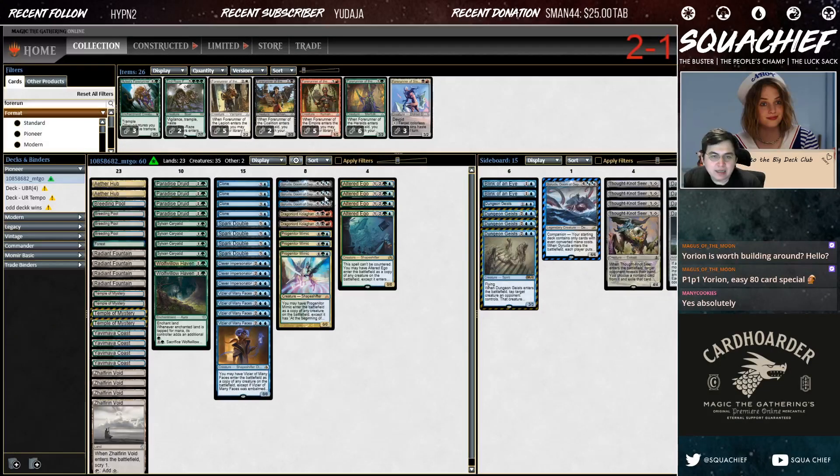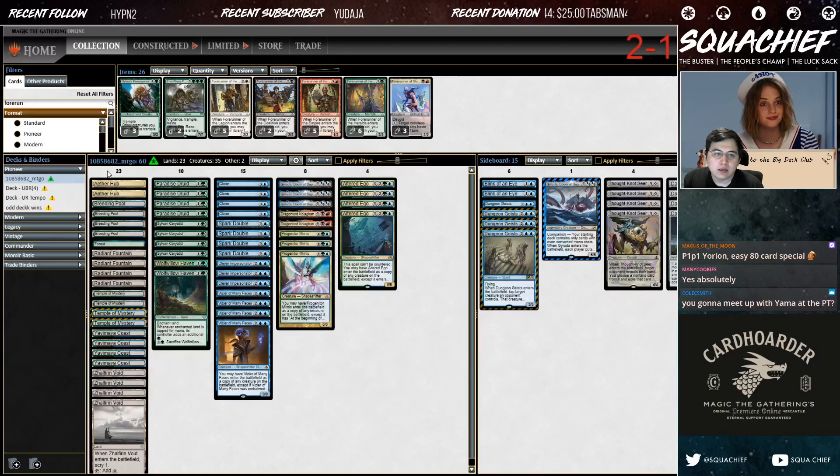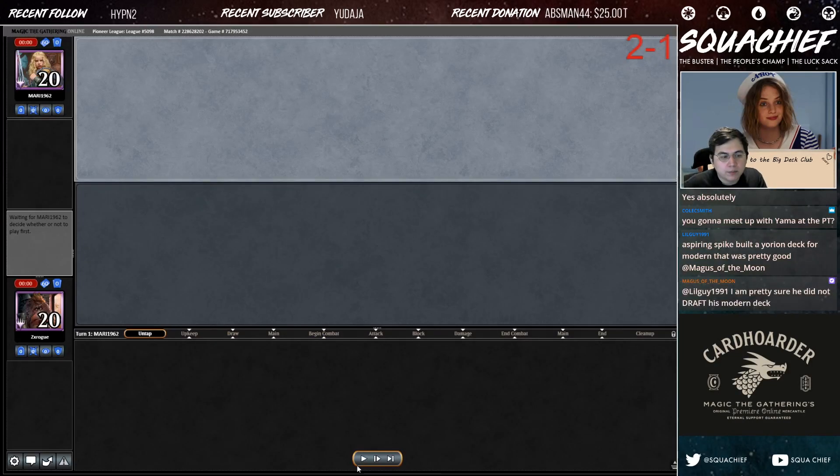This is the Gyruda combo that's been able to kill turn four. It got top four today in the PTQ for Pioneer. They ended up whiffing in the game they needed to win to qualify, I believe. And this is the combo that comes with the new companion.